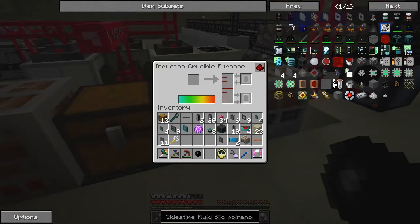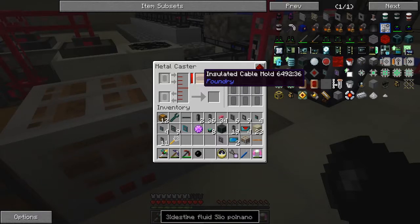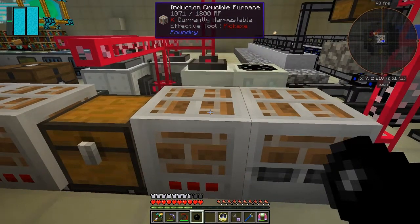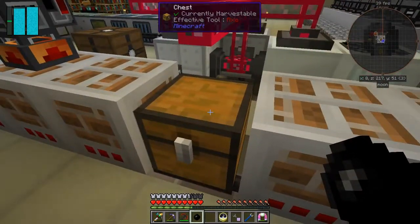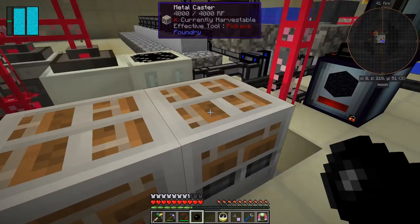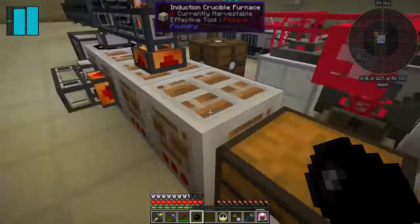What we've got here is an industrial crucible furnace, and here we've got a metal caster. They've already got the insulated cable mold in the metal caster. What we want to do is feed these two machines from a chest. Things have got to go in the top and fluids have got to go around the sides in this particular case.